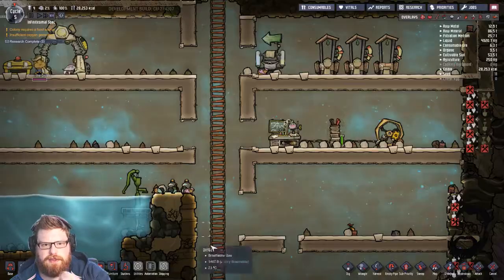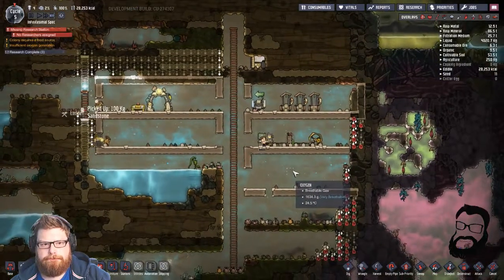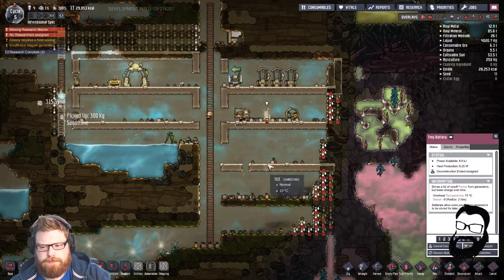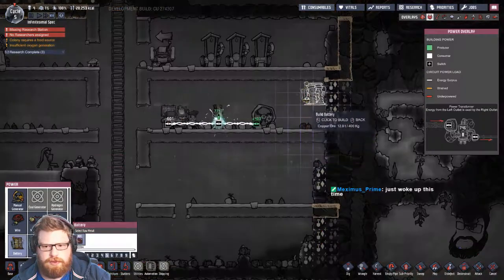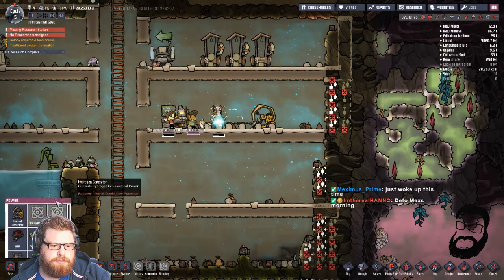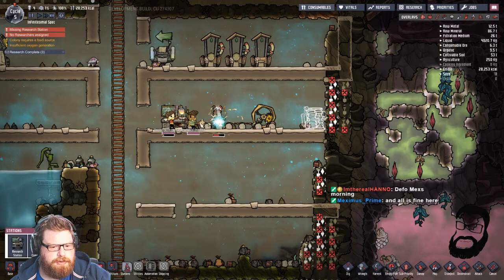We really need to look at getting some plants and stuff down soon. We need to get another station as well. Let's get this battery removed — I'll put the battery here, and we'll put our other station in the middle.